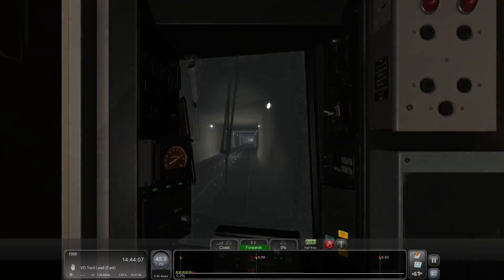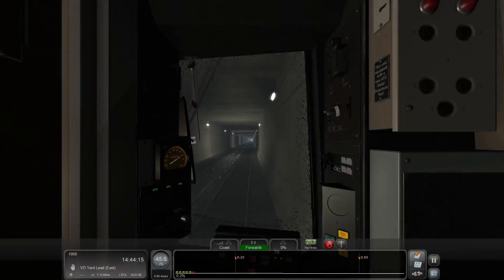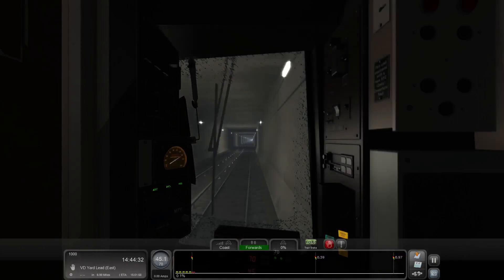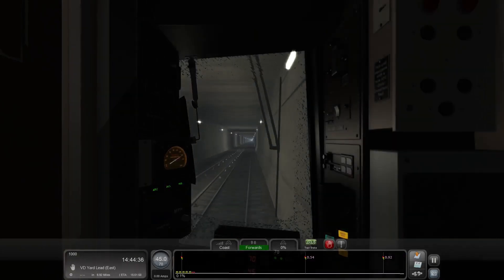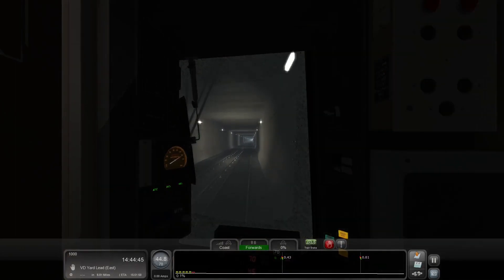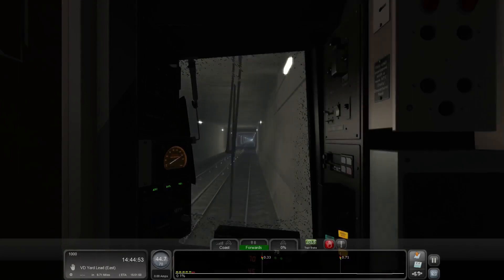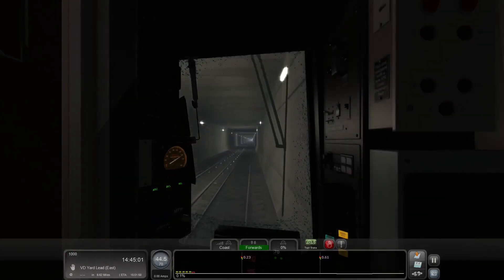We've been told there's single-line running up ahead. We're going to be there in about four minutes. Three or four minutes to East New York — let's keep an eye on that. It's going to be possibly slow up ahead. Right now we are coded for 70 — you can see the 70 behind where it says zero percent on the brakes. I am tempted to punch my way up to 50, and I could do that and be completely legal, but I just don't feel like it.